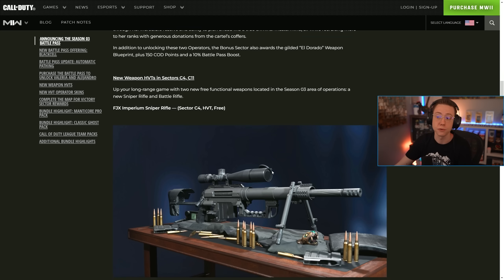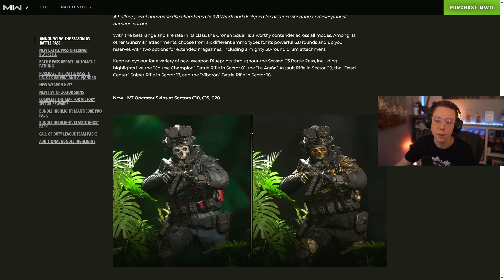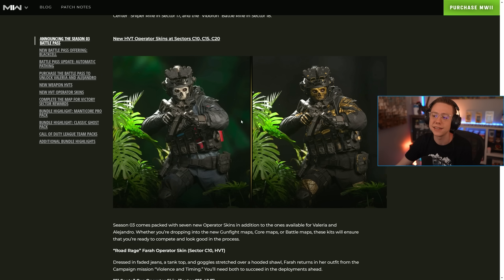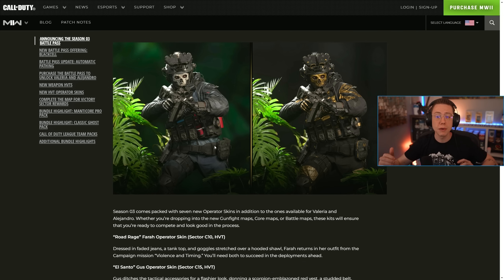The Cronen Squall battle rifle is also coming, and keep in mind both new weapons are free for everyone with the pass. With the best range and fire rate in its class, the Cronen Squall is a worthy contender across all modes. New operator skins are coming in sectors C10, C15, and C20, including upgradable variants through Black Cell. These include some Task Force 141 operator skins, which is long overdue — it's about time everyone can access these operators without needing the vault edition.